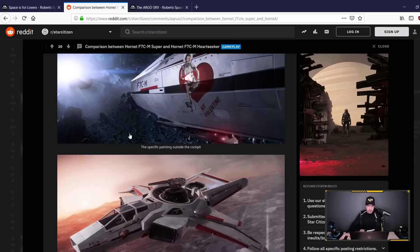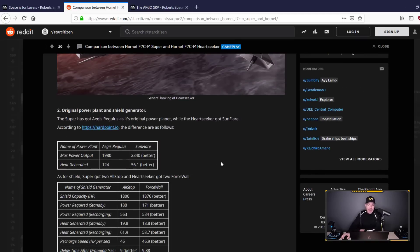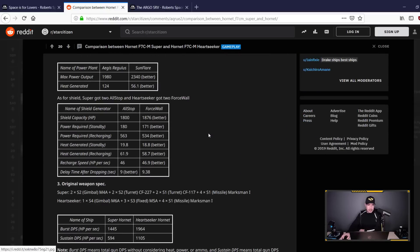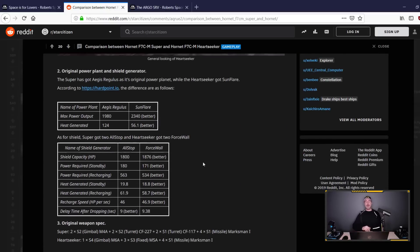Super Hornet versus the Heart Seeker — this is what kind of changed my mind on this ship and made me consider it. When you get the Super Hornet, your power plant is the Aegis Regulus, with an output of 1,980. The Heart Seeker's default power plant is the Sun Flare, which puts out 2,340 units of power — much, much better. Heat generated is way below half of what the Super Hornet does.